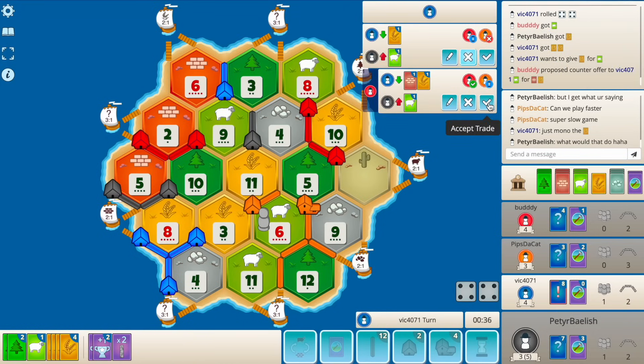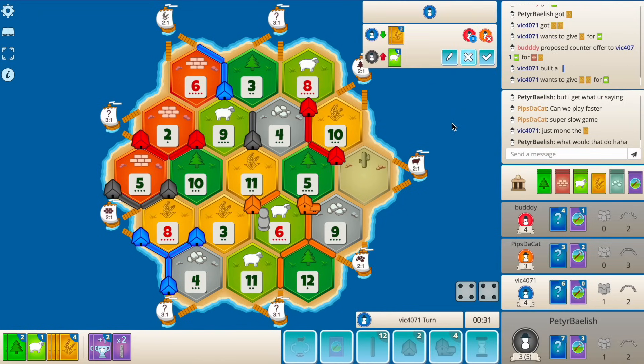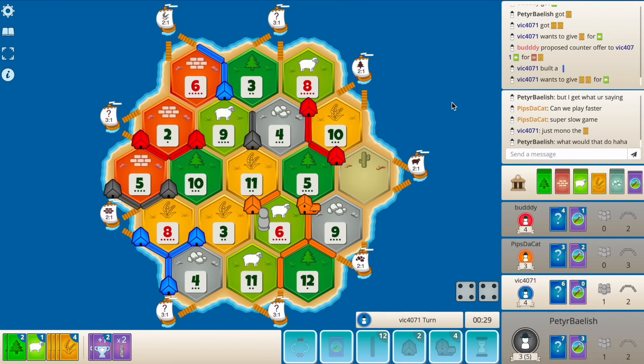A sheep for wheat and brick here is interesting - it does put me over. He's going to the wheat port now, this makes sense. I think we just decline here - seven cards. Five is all I want. The two wheat for a dev.